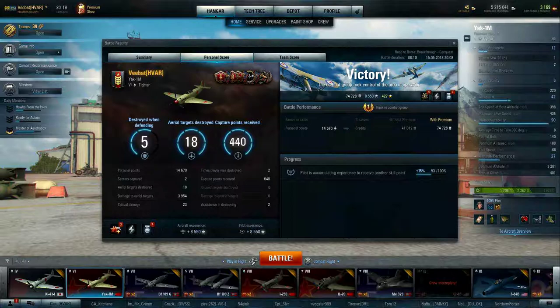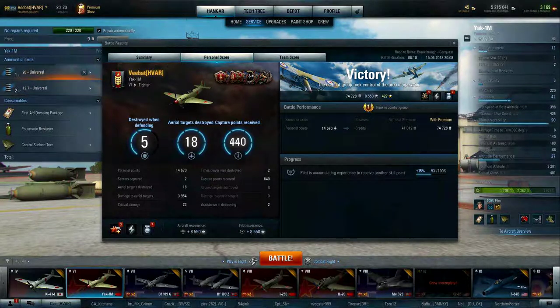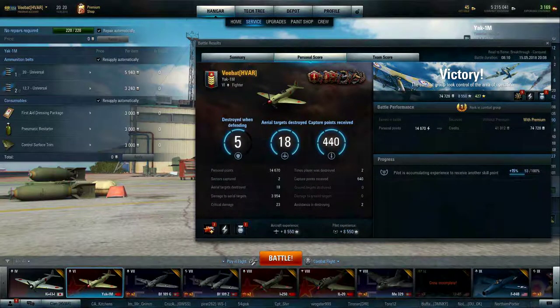We made out pretty well here. This is an x2, and I'm running a premium account, so I was able to rake in about 8,500 experience points. On top of that, I got over 14,000 personal points, so we got Winged Legend and Grade 1 Fighter. At tier 6, 74,000 credits is not too bad either. I'm running Universal Ammo on this since it only has three guns — two .50-cal machine guns and a 20mm. It actually costs more in .50-cal ammo than it does in 20mm, but considering the credit income it more than pays for itself.